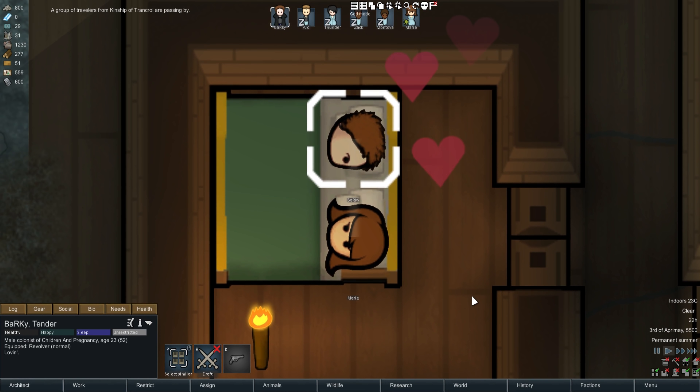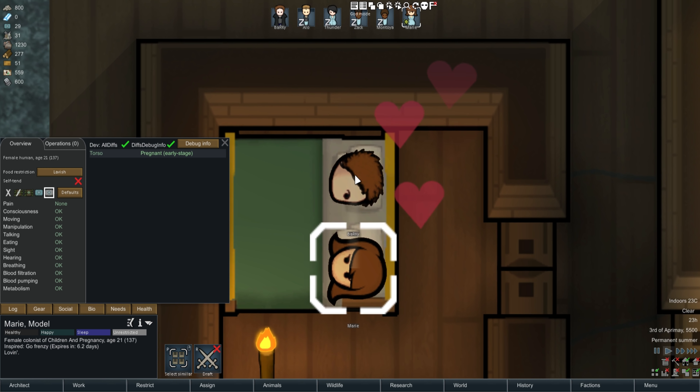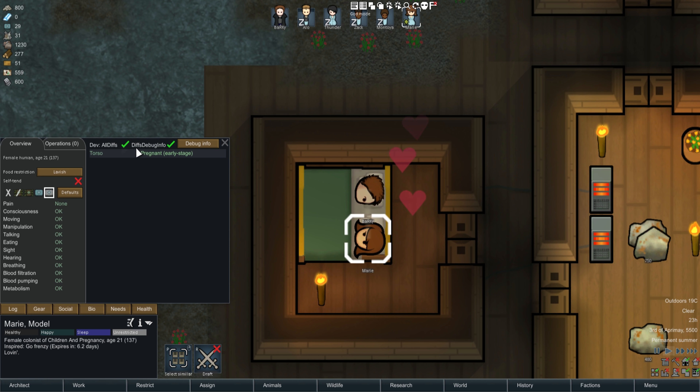We're going to zoom in and keep a close eye on them. As it does that, it will give you this buff called 'pregnant.' You can only see it with dev tools right now because in the beginning you can't see it, although there is a way to see it quite early. Around 27 days left — so you can see time left: 44, around 27.